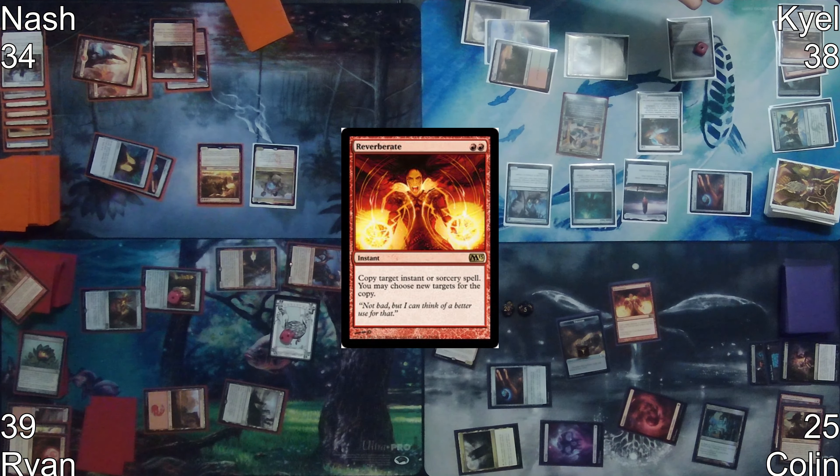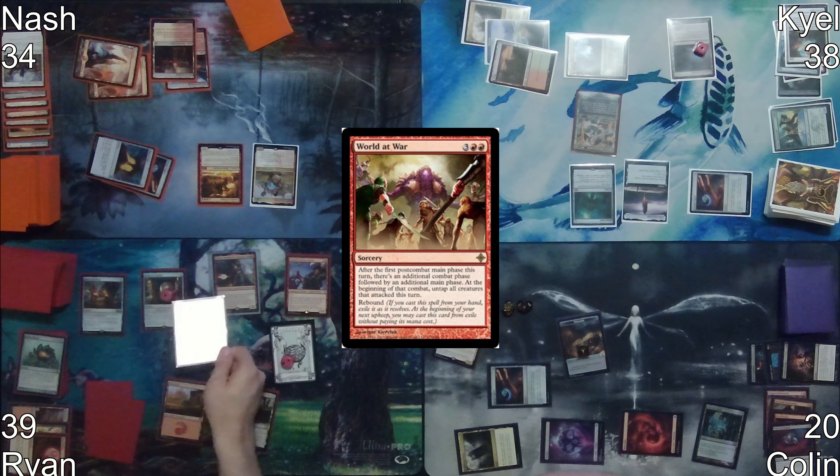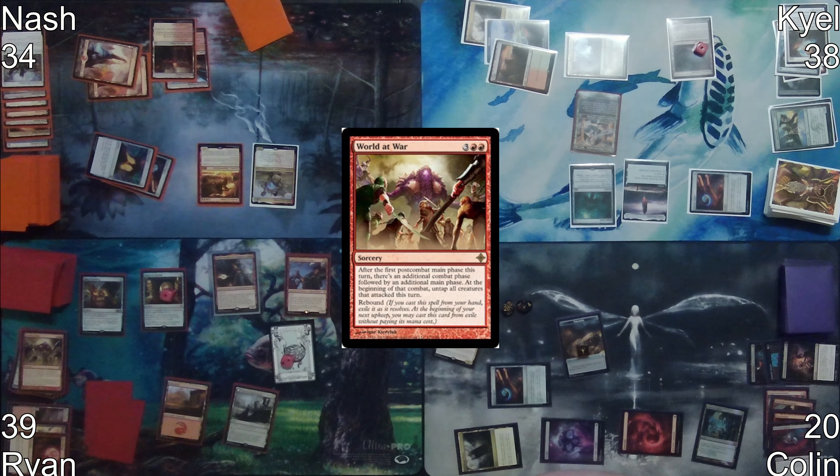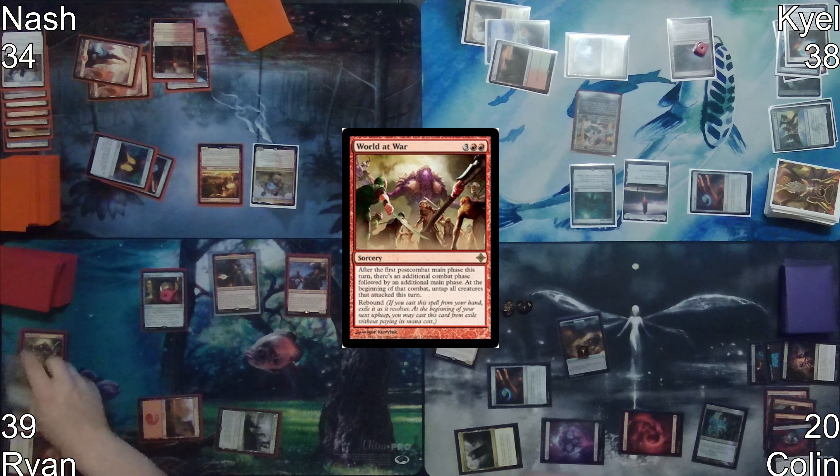Colin starts his turn by casting Feed the Swarm and Reverberate to destroy Wirewood Symbiote and Felidar Guardian. At the start of Ryan's turn, World at War is cast a second time due to the rebound trigger. Ryan activates the second ability on Bag of Holding, putting the three cards he has in exile into hand.